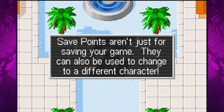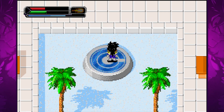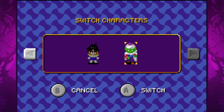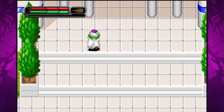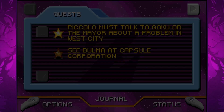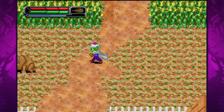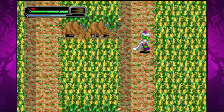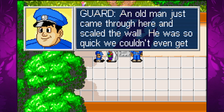Capsule Corp branded platforms can be found all over the world — they serve as save points as well as the means of switching between characters. The main disadvantage of this approach is that if you need to change characters halfway through a level you must either continue playing and hope to find a new save point, or backtrack through the level to a prior save location. This occurs frequently since certain areas can only be accessed by certain characters. As Piccolo we can enter this jungle area and help out a farmer who is having a dinosaur problem, despite the fact that we could simply fly over the wall.